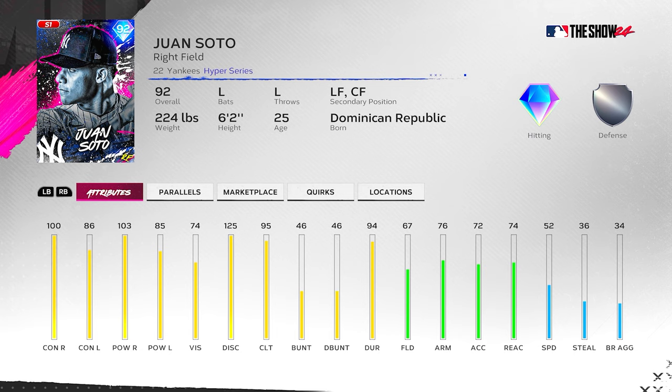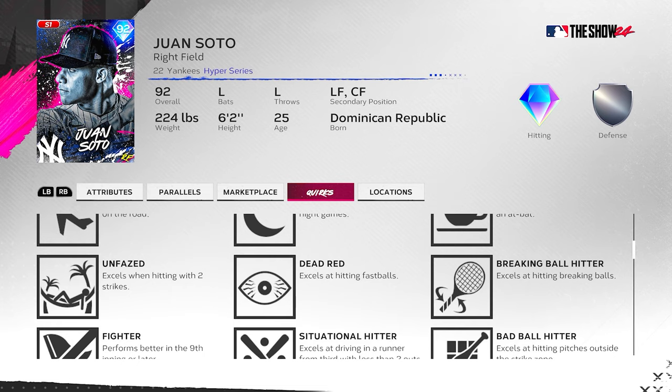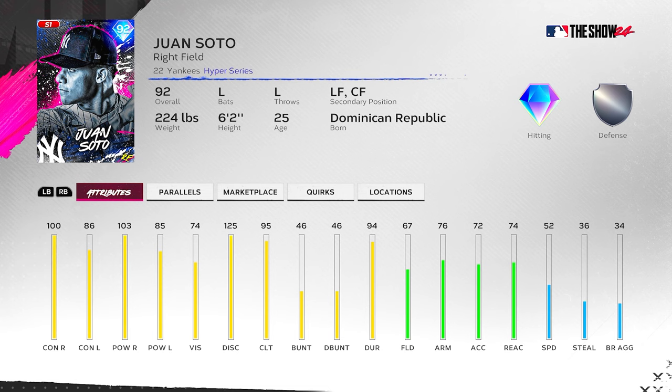Got him to P5: 105/108 versus right, 91/90 versus left, 100 clutch, 72 fielding, 81 arm, 79 reaction, 57 speed. He's not going to fit any team boosts — people would use either Buxton or Arenado — so that's not great. But Soto has a good swing with nice quirks: Road Warrior, Night Player, First Pitch Hitter, Unfazed, Dead Red, Breaking Ball Hitter, Fighter, Situational Hitter, Bad Ball Hitter, and Table Setter. He's got all the quirks, so he'll play above his attributes. I just don't like that he won't fit any of my team builds.